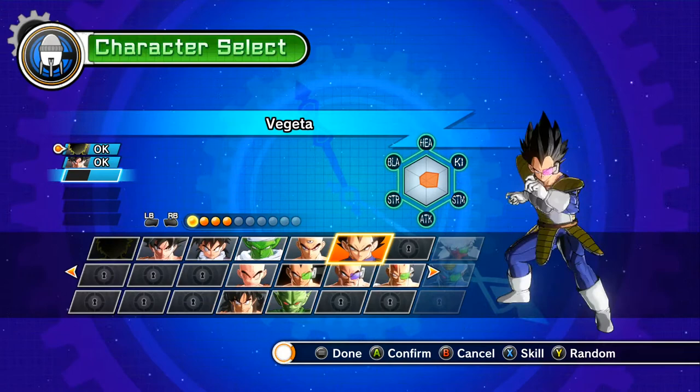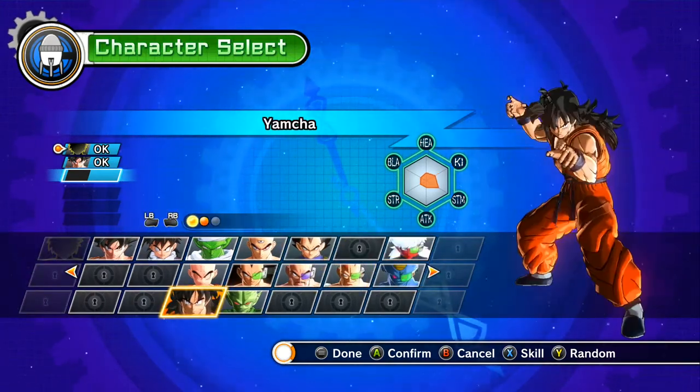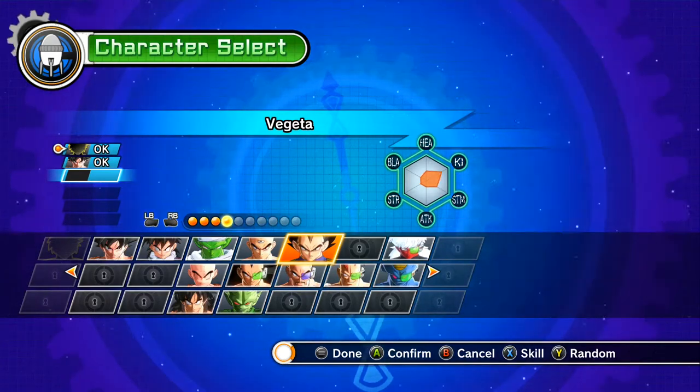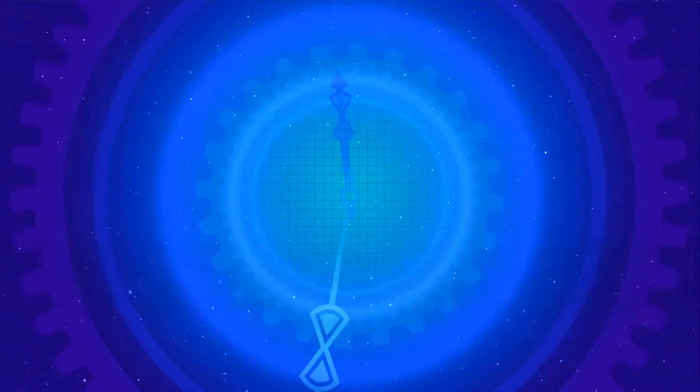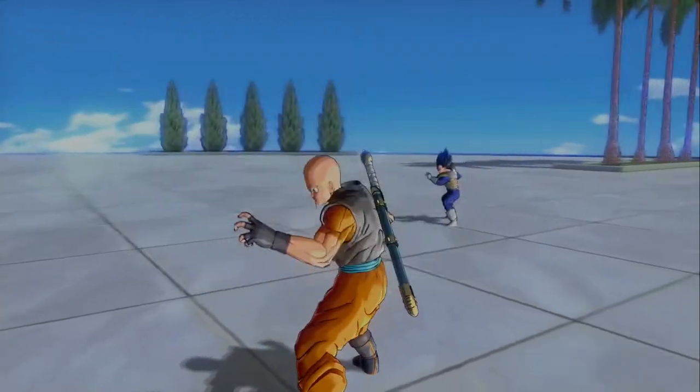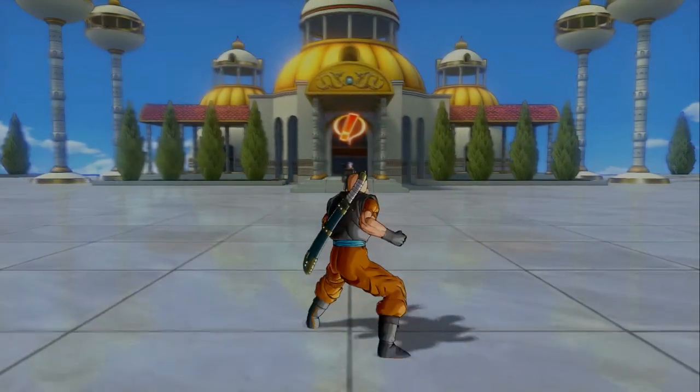I've already unlocked some other characters because this is how far I've gotten. I'm going to choose Vegeta as well. Have you said your prayers? I'm going to choose you guys.